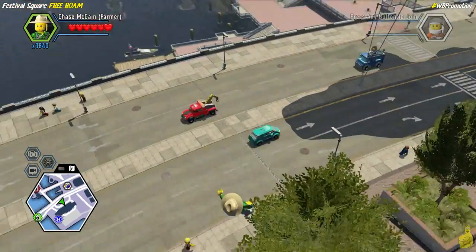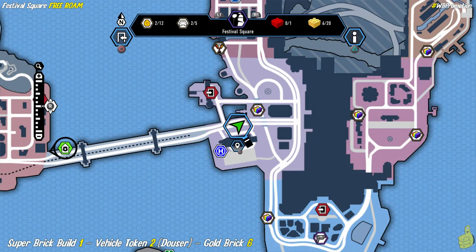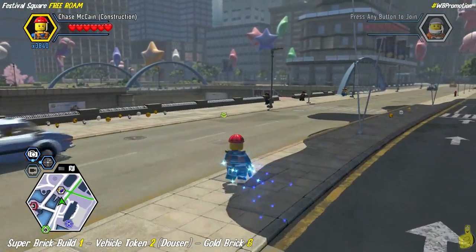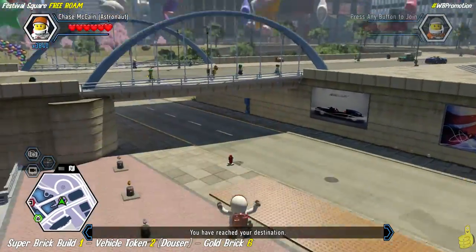We're actually going to drop down. I just realized I wonder if you can get up onto that alligator — we actually have to get there later. I wonder if the wing ring or jetpack can give you enough boost to get over there. Next up, we've got a super brick build which also comes with the dozer vehicle token, and of course we get a gold brick for unlocking it as well.